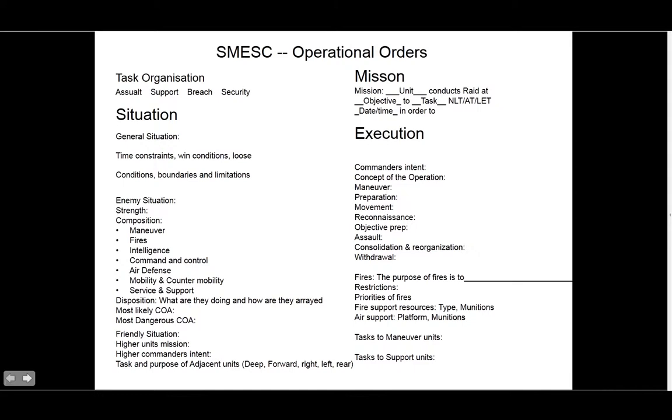In fires you also need to give out restrictions and priorities of fires. You give restrictions like you're only engaging within these grid squares, or only engaging in front of us, or behind us. Priorities of fires — what's most important? Do you want to engage tanks, vehicles, infantry, or buildings? You state your priorities: I want this destroyed first. You also need to mention how much fire support resources you have, what type and what munitions — for example if we only have 12 rounds for a 60-millimeter mortar, we might not want to use that on a single machine gun but save it for more concentrated enemy.